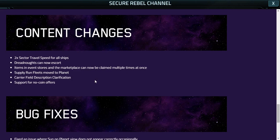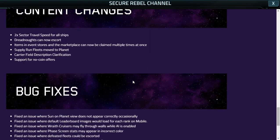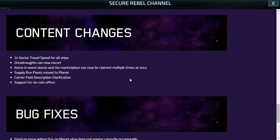So we can have Dreadnaughts jump with a Javelin, a Harvester, or even the Marauder one, the Prophet. Items in the event stores can be accessed right now, and that's for the Marketplace. Supply Run Fleets have been moved to Planet — that was because the number of targets spawning in the Player Sector was far too many, so they moved them in-Planet, which is a decent change. Performance issues were resolved along with bug fixes, and quite a lot of them were resolved.